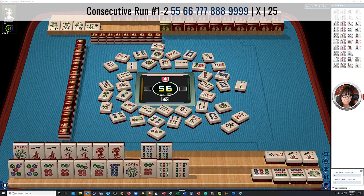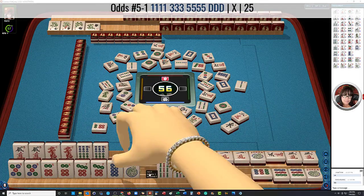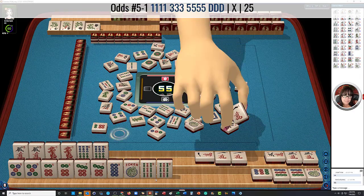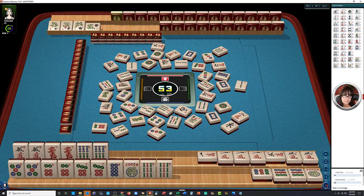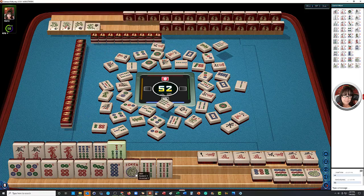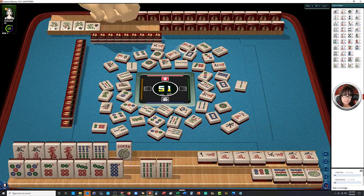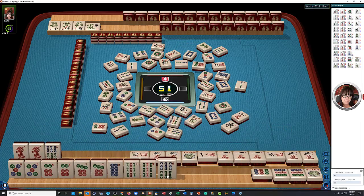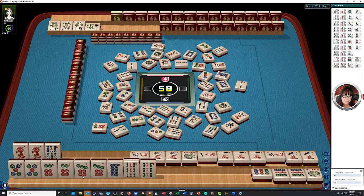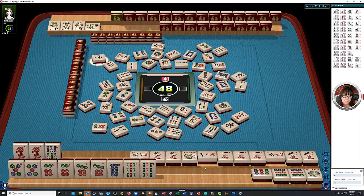Maybe we can put the tiles like this for now. Now that is a kong for us. Kong. We can maybe let go of the six-dot. Six dots. They got one of our jokers. Seven bamboos. We're going to need to move this joker up top if they throw a five crack — I'm hoping that we'll draw a five crack, or maybe a joker or the eight dot would be fantastic.